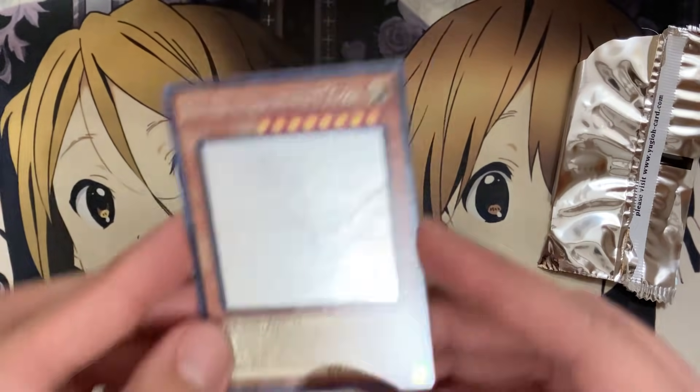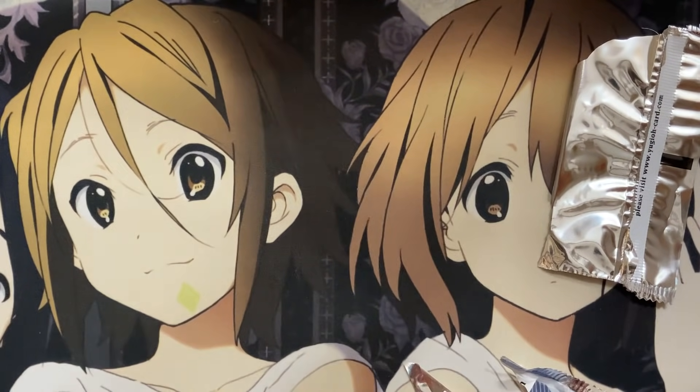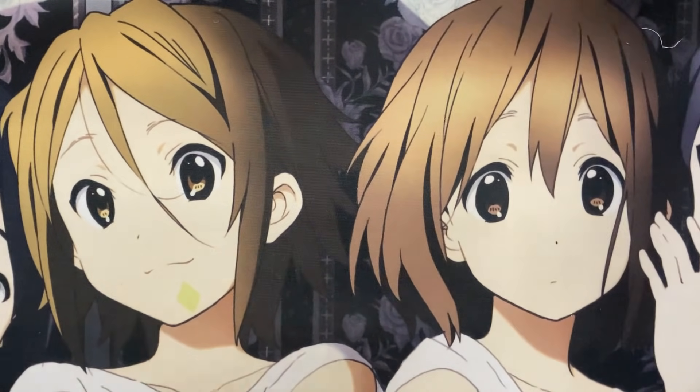All in all, I am very, very happy with these results. Pulling that Blue-Eyes Alternative Ghost Rare makes it all worth it. There's not much else of a recap I can do since everything's ultra rare, but the pulls were awesome. I can't wait to start on deck profiles for a lot of this support. I hope you all enjoyed the video — maybe I'll pick up some more of this set. Until next time, please don't forget to leave a like and subscribe! Kira Twig out!